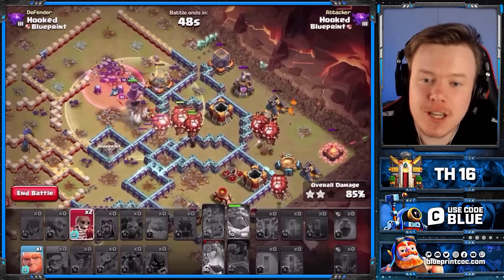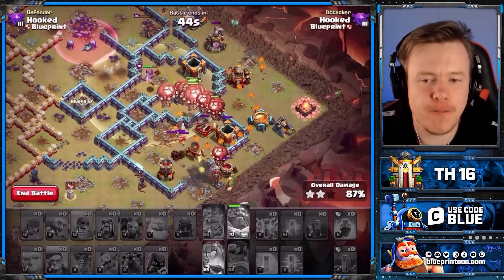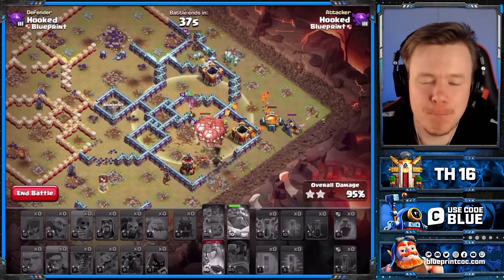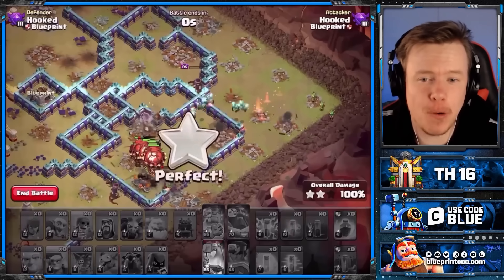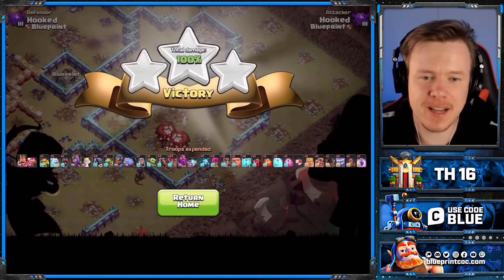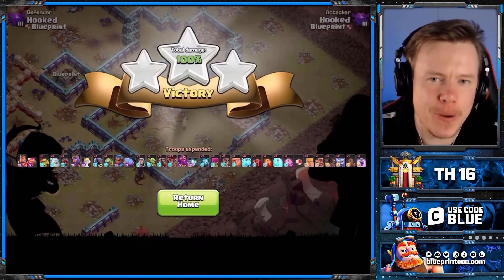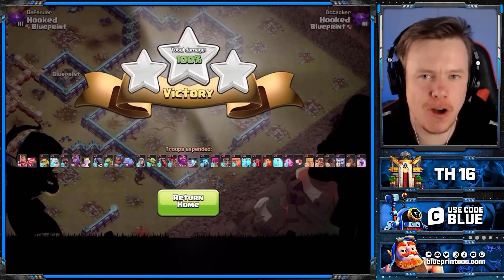Zap attacks are going to be so strong at Town Hall 16. I'm sure we'll see some different base building, and we might see more Poison Towers at Town Hall 16, which will make this attack interesting. But with this nerf to Rage Towers, Zap attacks are going to be awesome. Let me know down in the comments below what other Zap attacks you'd like to see. If you wanted to see some more Zap Lalo before we go to Town Hall 16, I'll link Starz doing live Legends hits on the left.